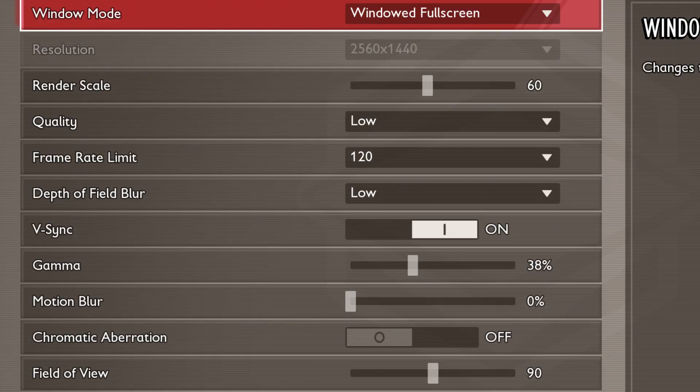V-Sync should be turned off. Enabling V-Sync tries to sync your game's frame rate with your monitor's refresh rate, but it can often introduce input lag, making your controls feel less responsive.